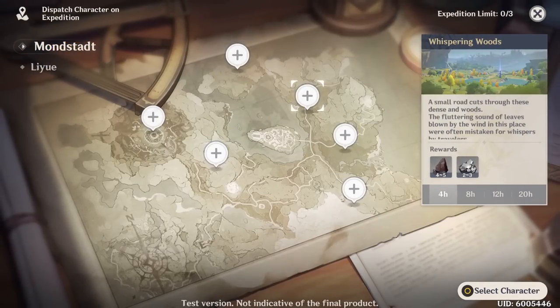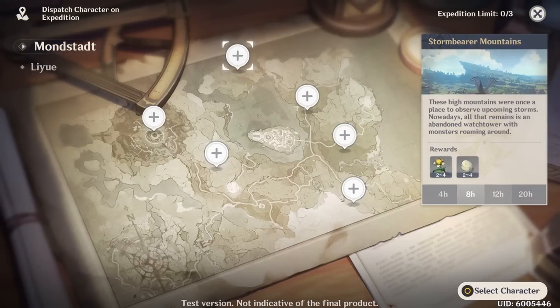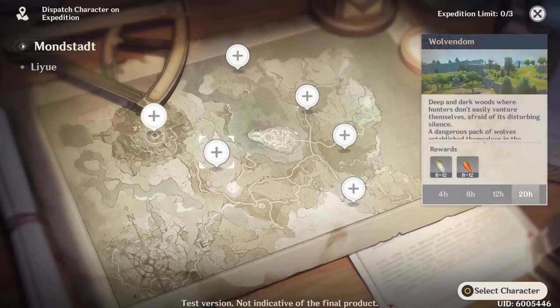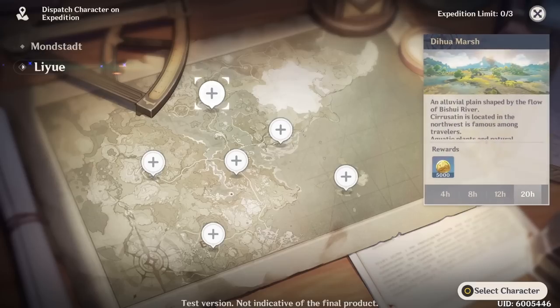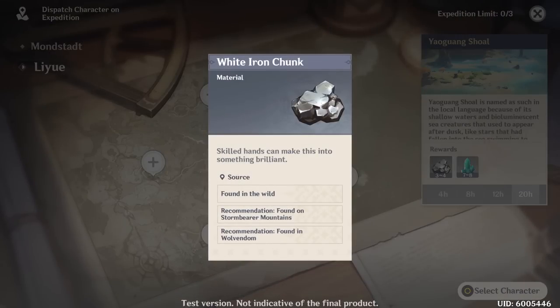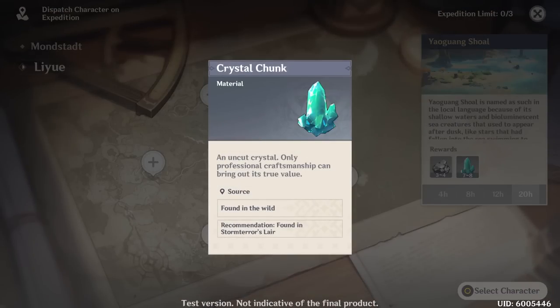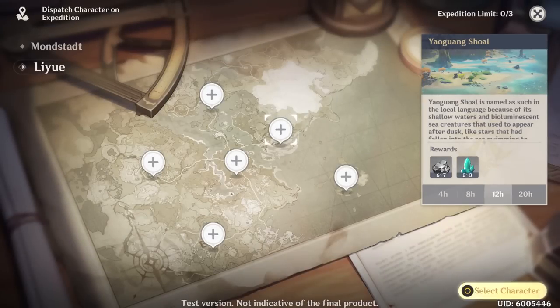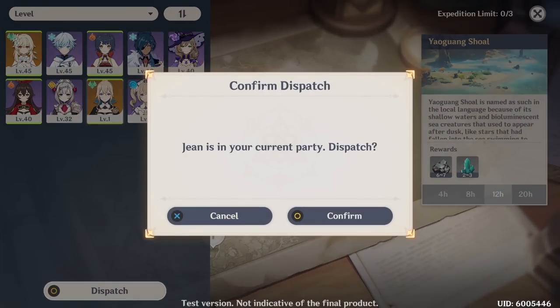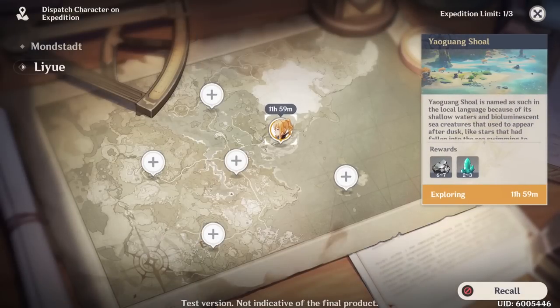Tip number eight is all about what to do with unused characters — send them on expeditions to the mines. While there are other resources you can gather, ore personally seems to be the most efficient use of these extra characters. Make sure they are always on expeditions if you know they will not be used anytime soon or not at all. At least this way they will have some type of use for you.